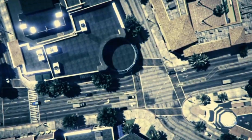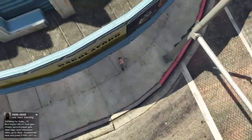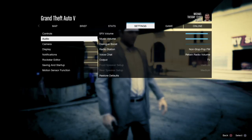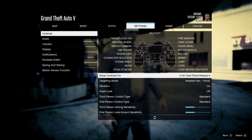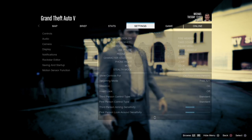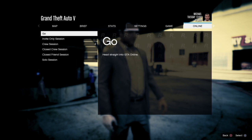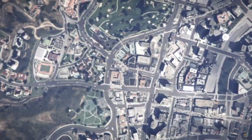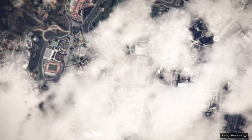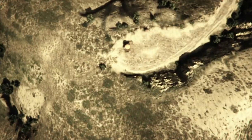Once you suspend your application you'll load into Story Mode as any of your Story Mode characters. Once you load in, go to settings and make sure you change it to free aim if you haven't already. Then go to Online and start up an invite-only session — it's the quickest and no one will be killing you.